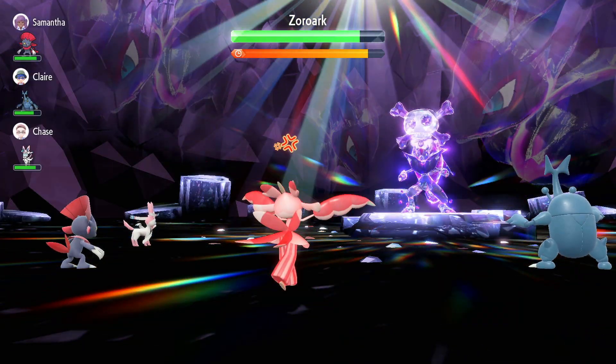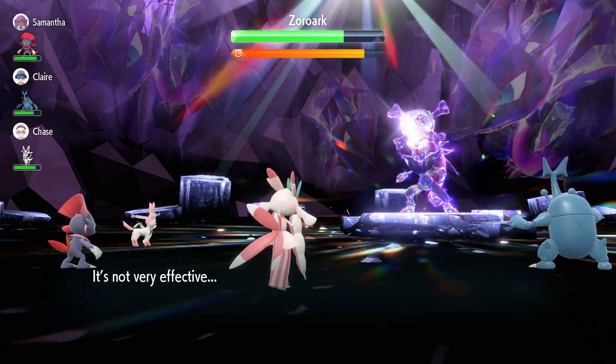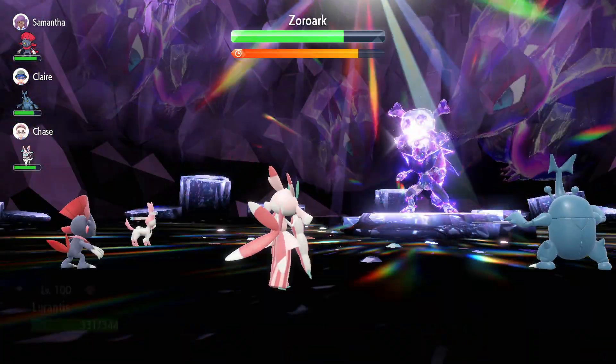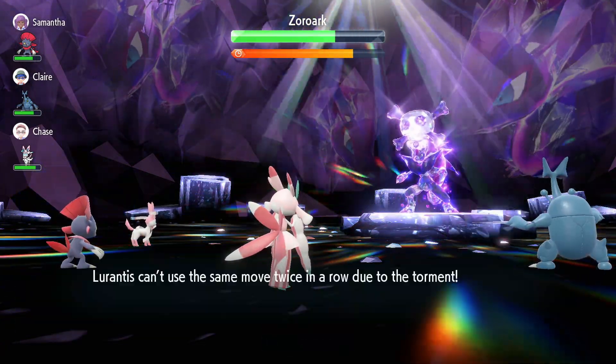For example, if someone hits you with Growl, normally Growl would lower your Attack — but a Pokémon with Contrary will actually get increased Attack. If you use Swords Dance, your Attack will actually go down by two stages instead of going up. It's basically just the opposite.